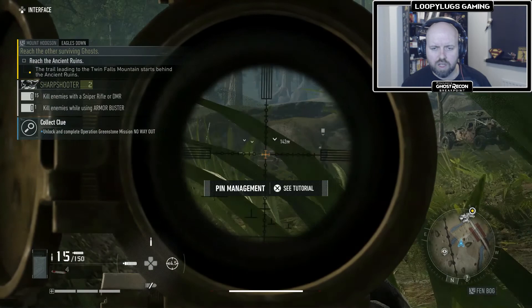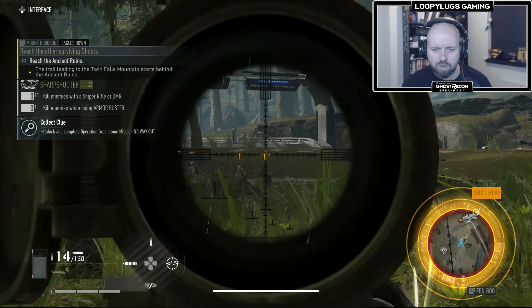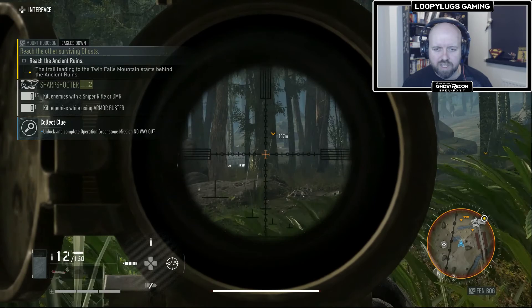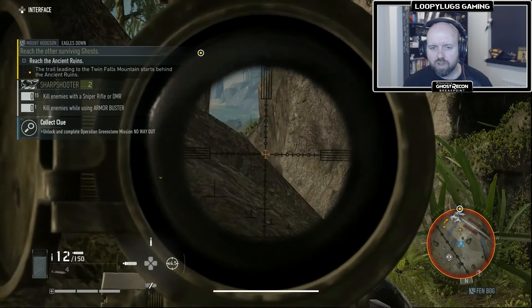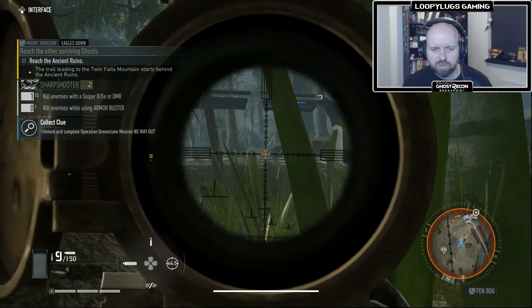Pin management — I'll have a look at you in a minute. My shooting with this is rotten. There's a guy hanging about in the tree. There's a guy on this side coming closer to me. Come on. That's it. That's that one done.